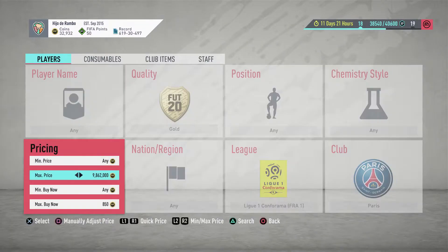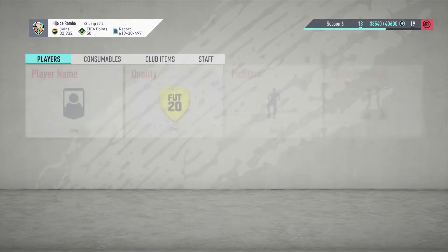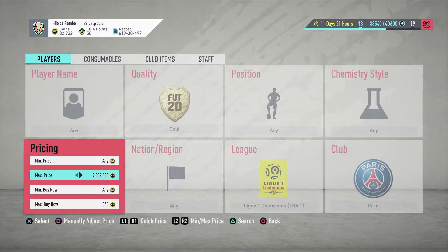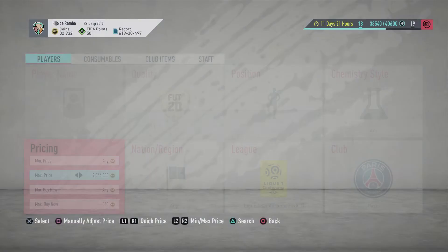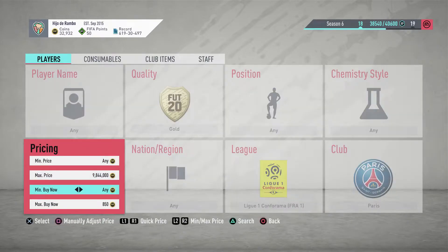We're going to try lowering the price again to 800. There are only three of them listed for 850 on the market, but if we buy them at 850 there's barely any profit — it's just five coins. So let's try and pick them up for 800 or less.